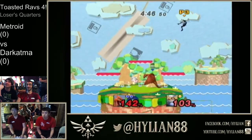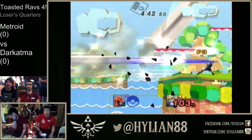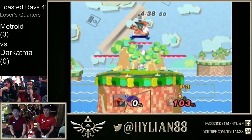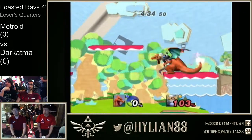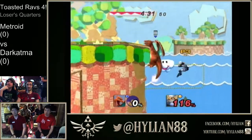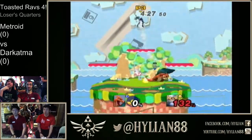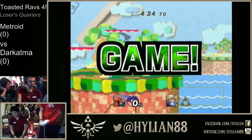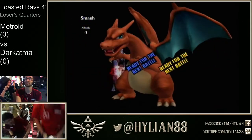Actually saving Atma — he recovered as well. Nice way of playing, forward throw to forward air. Metroid is up 1-0, so this is Atma's tournament stock. Barely landed on the platform. The up smash — up smash takes it too long. Metroid with a really dominant performance right there. Really good to see.